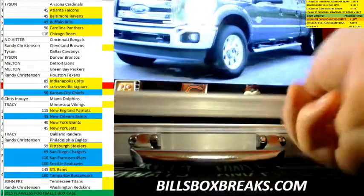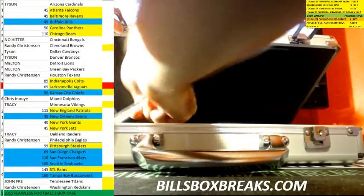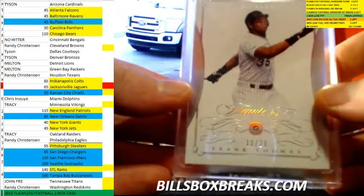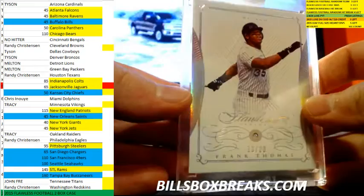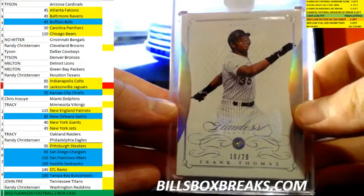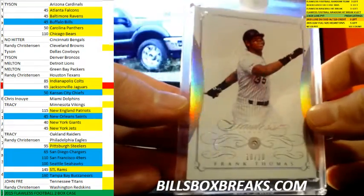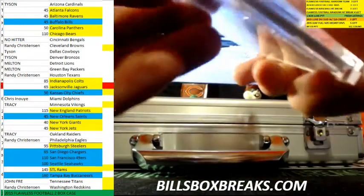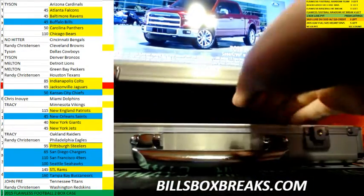Nice card there. Let's take a look at our gems. Alright, first gem — nice, Frank Thomas. Frank Thomas, I need to get one of these. Nice diamond out of 20.